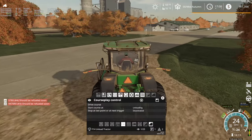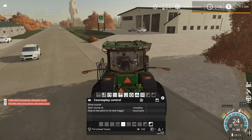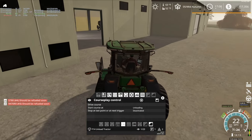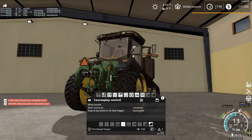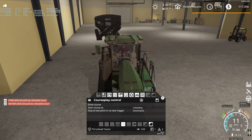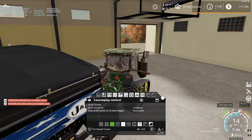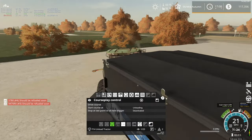Almost to the shop here — we'll grab that grain cart, should be parked inside the shop. We had enough money, though I'd probably like to purchase another tractor at this point, but we've only got $117,000, so I don't know if that'll quite get the job done. Okay, brand new grain cart — this one is also the 2032.